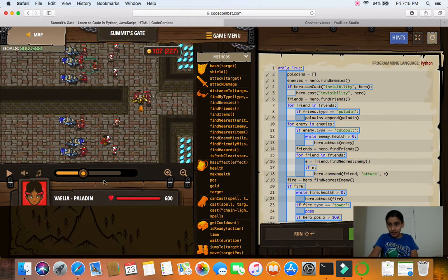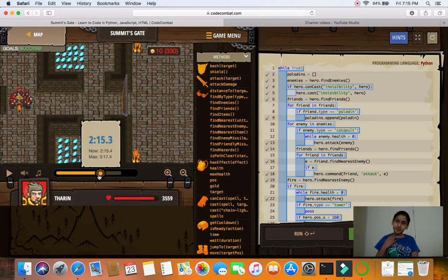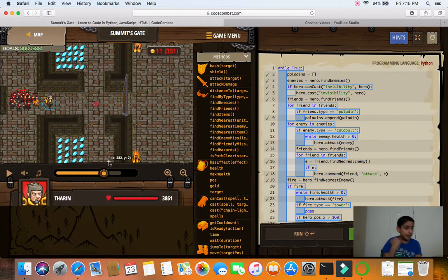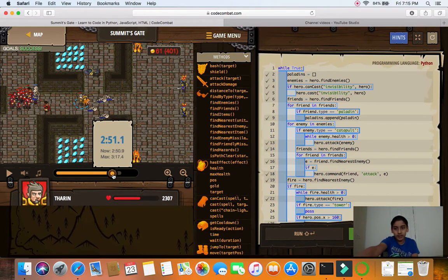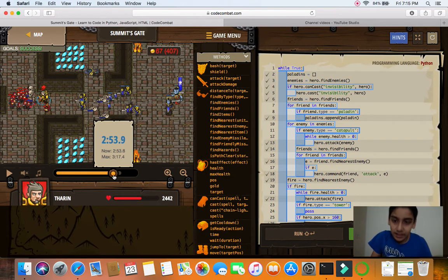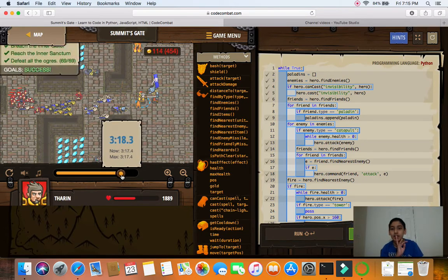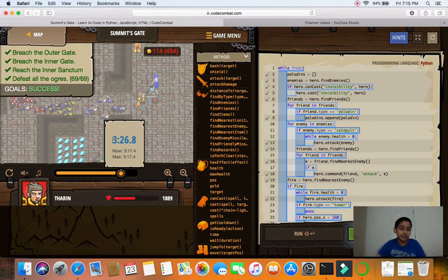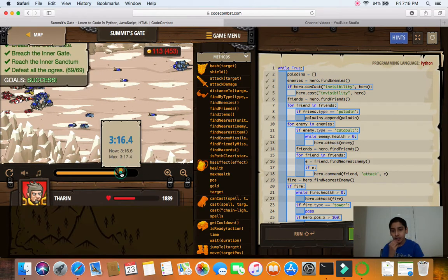I ask my two paladins to heal me until full health — you can see my health increasing. Then instead of heading for the bone guys I go to the warlocks, because those are the guys producing them. After I wipe out the warlocks I use my other troops to get rid of the bone guys, then keep attacking. I have paladins beside me to heal me just in case near the witch, then attack and kill the chieftain — boom, success — all in 3 minutes 17 seconds.